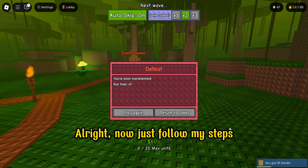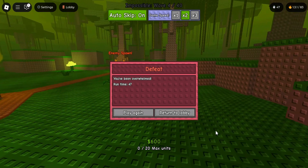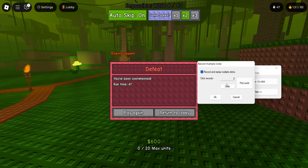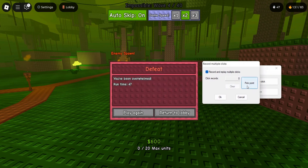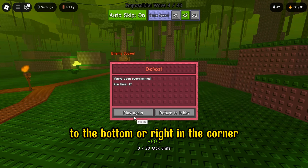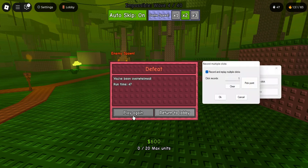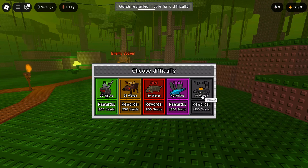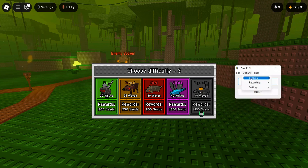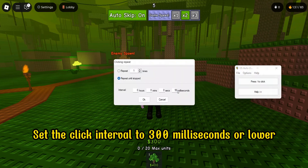All right, now just follow my steps. Make sure to pick a point that's either close to the bottom or right in the corner, so that when selecting the mode, the auto clicker won't accidentally click on it. For the second pick point, choose the last mode. Set the click interval to 300 milliseconds or lower.